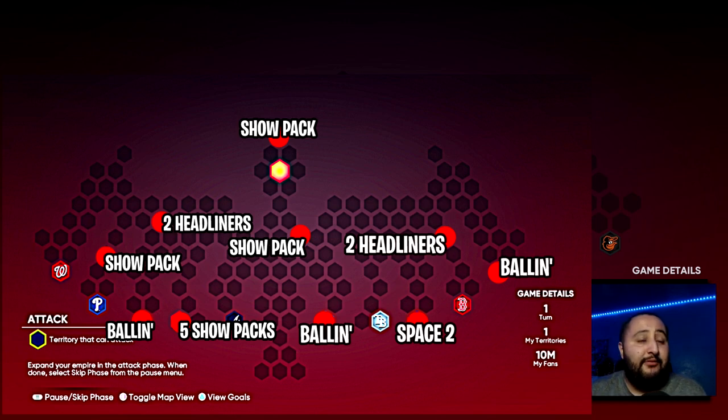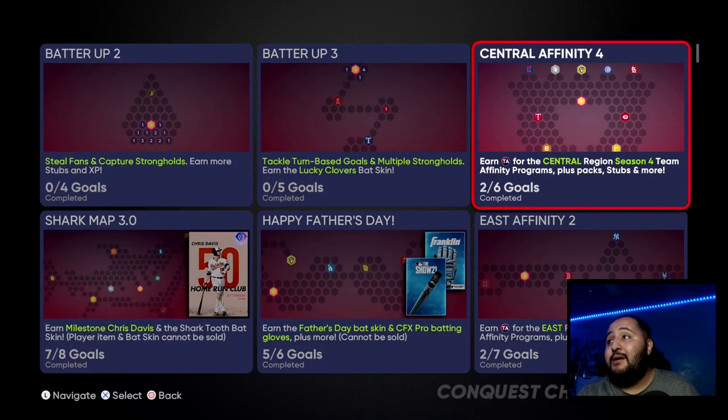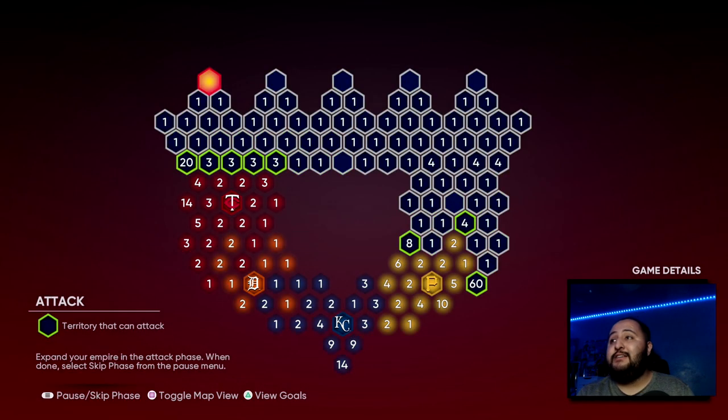Here are the hidden rewards for the East Affinity 4 map: starting from the top — a Show Pack, another Show Pack, two headliners, another Show Pack, a Ball In, five Show Packs, another Ball In, a Space Two pack, two headliners, and a Ball Is a Habit pack. That's 10 hidden rewards per map, so across all three maps you're getting 30 hidden rewards total. Quantity-wise these maps are very juiced.